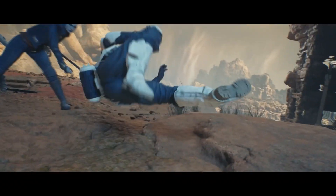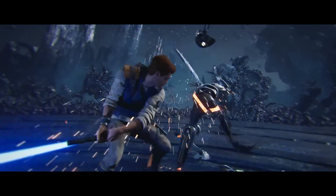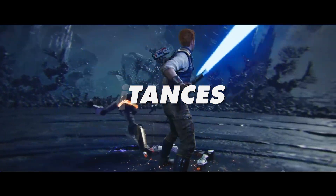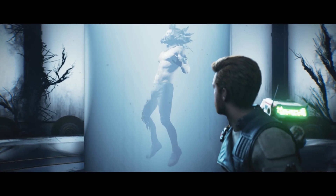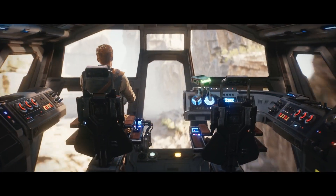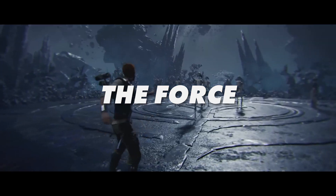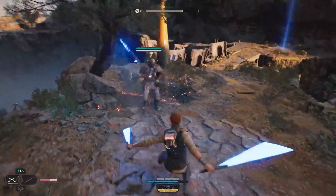It's been five years since the events of Jedi Fallen Order, so naturally you'd assume Cal has gotten a little bit better at what he does — and you'd be right. It's been confirmed that we are going to have a total of five combat stances in Star Wars Jedi Survivor. There are some really cool new stances for your fighting style, and you get a blaster. Now, Jedis don't use blasters — but remember, Cal's just trying to stay alive. And it wouldn't make too much sense for five years to have passed without him gaining some new force abilities, so we will be seeing some new awesome tricks.